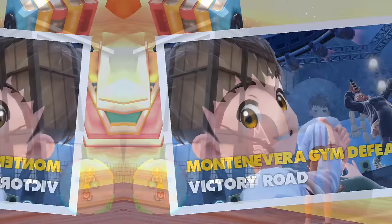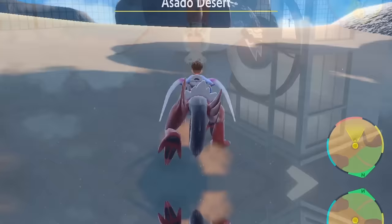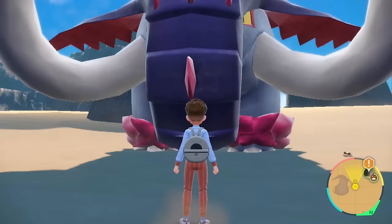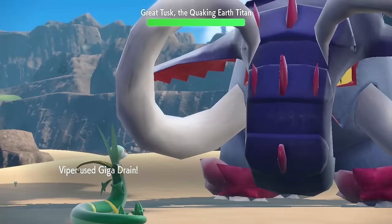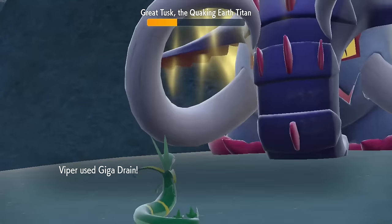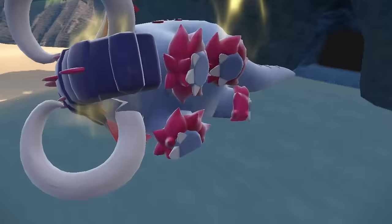Needing to defrost after spending so much time in the snow, we make our way to Asado Desert, where we come face to face with the Quaking Earth Titan, the Great Tusk. Although this thing looks pretty intense, Viper can deal with this mammoth with a single Expert Belt Giga Drain in the first phase. In round two, a couple more Giga Drains send the elephant straight back to Area Zero.